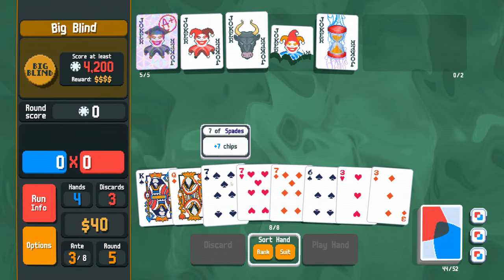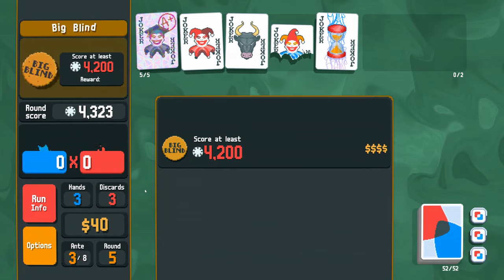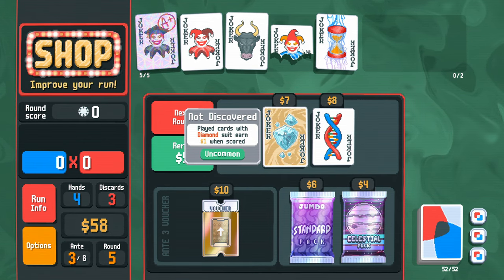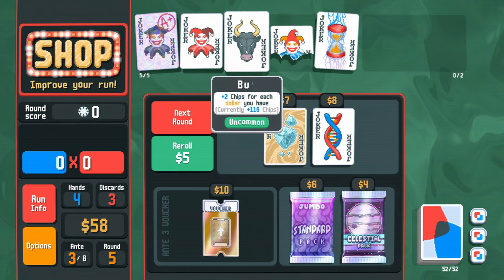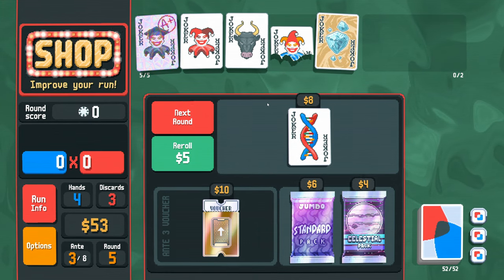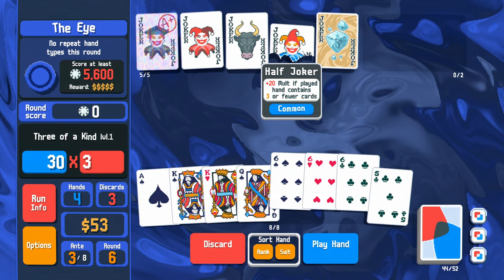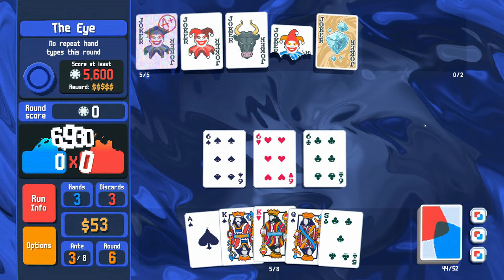We still have Half Joker and Delayed Gratification - that's six more dollars, plus three is nine, plus four. Interest not discovered - Diamond cards scored give $1 when scored, but we need to discover it. We could just ditch Delayed Gratification for it. No repeat hand types this round - if we get to play three of a kind, we get to play it once. Ditch Delayed Gratification. $66.